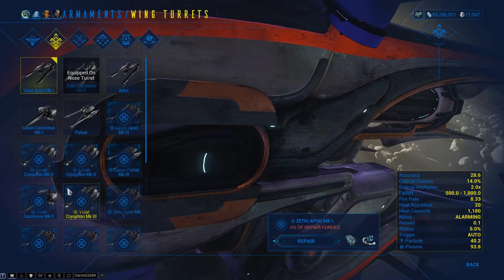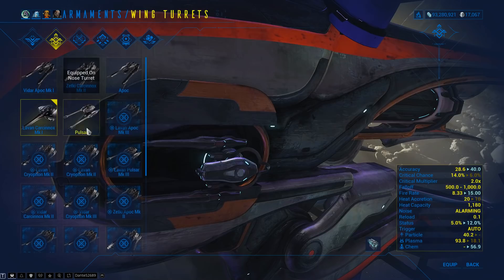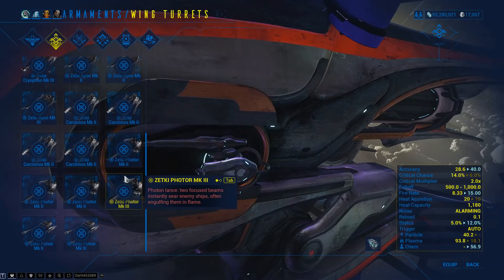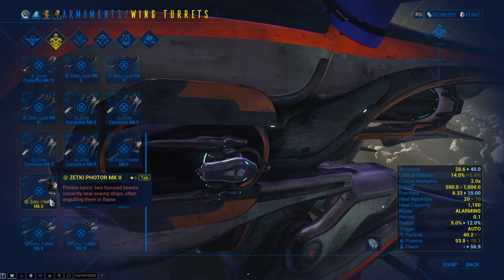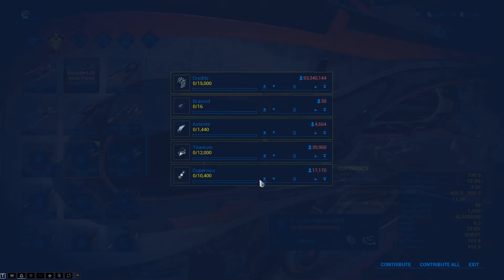You can scrap wreckages on the armaments tab of your ship menu back in your dry dock. Scrapping them gives you the new Railjack endo called Dirac, which is needed for leveling your avionics. If you've already repaired a wrecked item and then scrap it, you will get the resources back. These wreckages need to be repaired back in your dry dock — they are not clan-wide, only you can repair them.